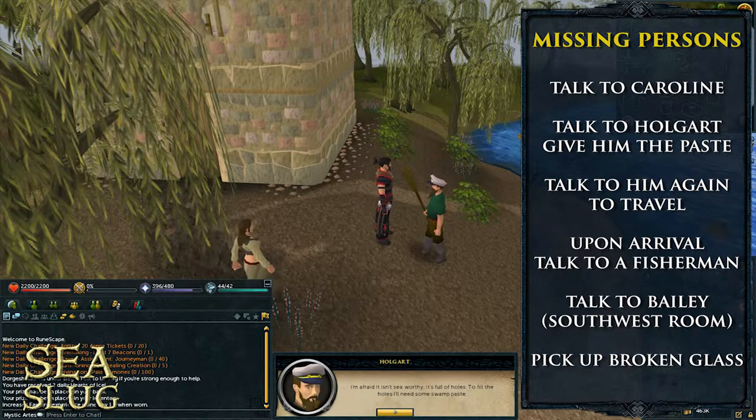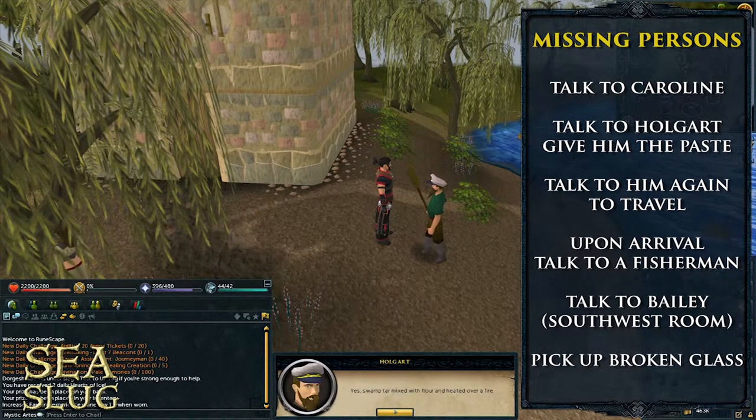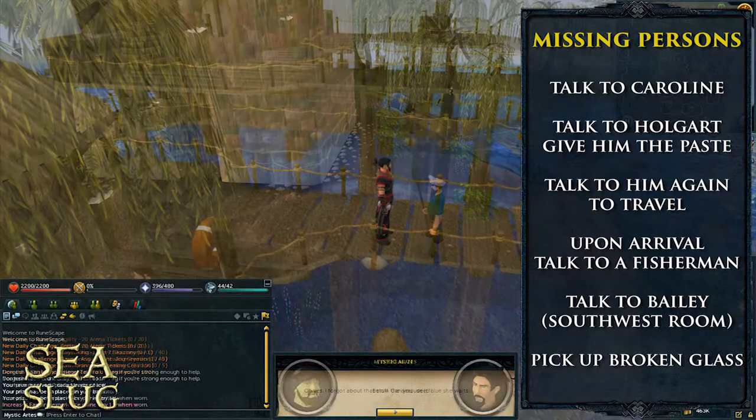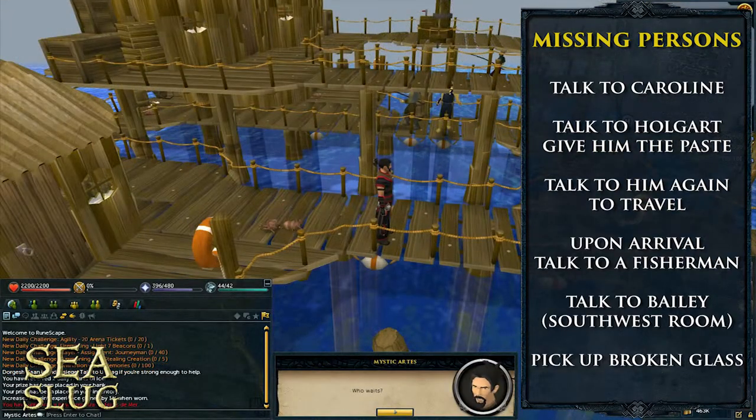Go and talk to Holgart and he'll mention that his ship is not seaworthy and he'll need some swamp paste to repair it. If you already have the swamp paste he'll mention that you have it in your pack and you'll just give it to him. Once you do that, you'll need to talk to him again to travel to the fishing platform.